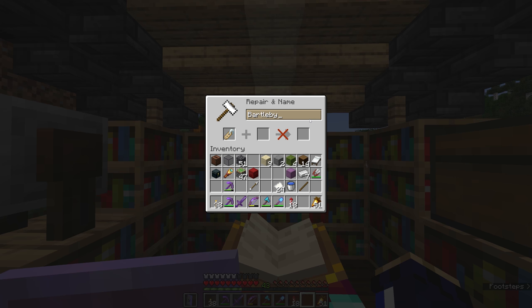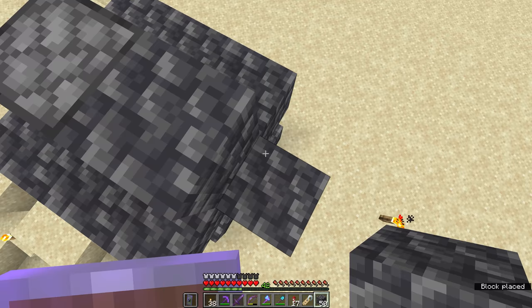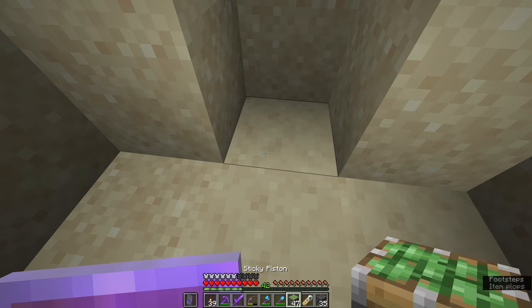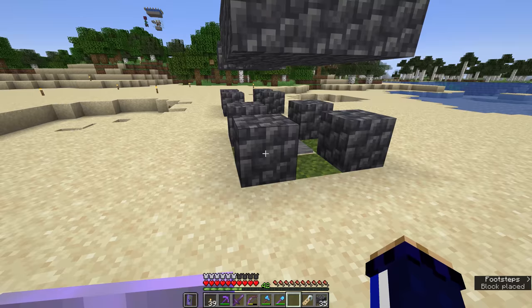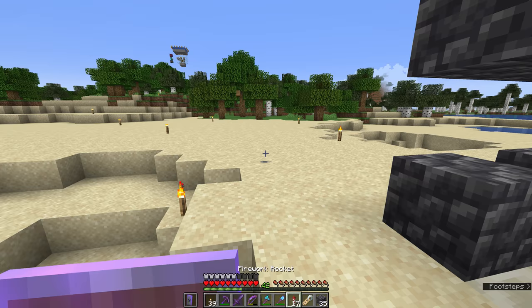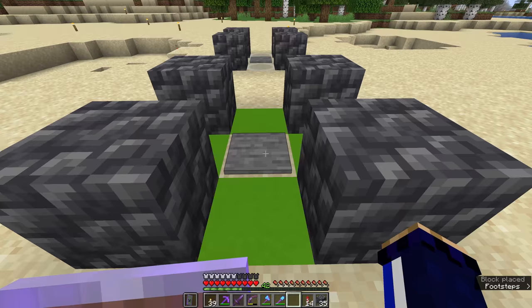We're going to need a name tag for the skeleton so it stays persistent — we'll call this one Dr. Xylophone. While we wait for night to fall, we'll build the creeper trap: another three-by-three area with four sticky pistons facing upwards, redstone dust in the center, and blocks on top. I tried moss but it gets broken by pistons, so we switch to lime green concrete. When a creeper walks in, it will be trapped. Our goal is to capture both a skeleton and a creeper during the night.